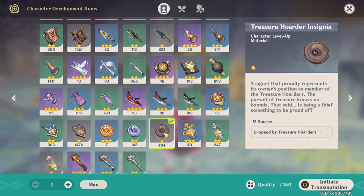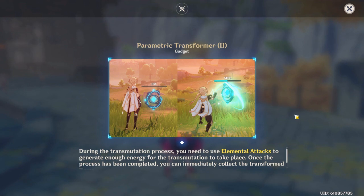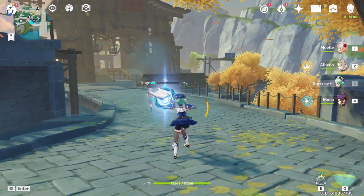You can also use food items and ascension materials to fuel the gadget. My recommendation though is to use common items like the treasure hoarder coins that are easy to farm. Then all you have to do is hit it with elemental attacks to charge up the Parametric Transformer.